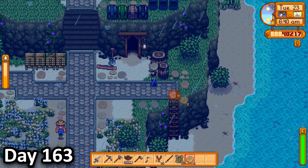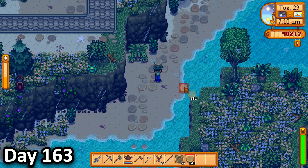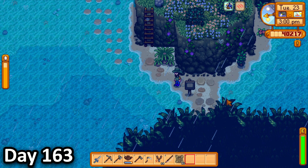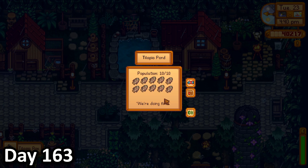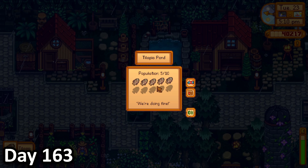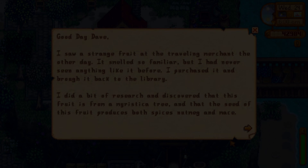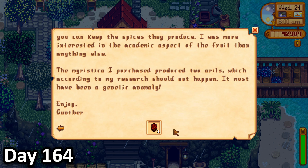I spent all of day 163 placing stone slabs all around my island, around my paths and especially along the beach, because full-on paths wouldn't look good down there. When I was eventually finished, I attended to my animals and noticed that my tilapia pond was full, so I caught half of them and threw one in the smoker.